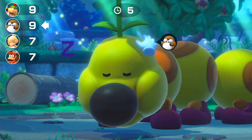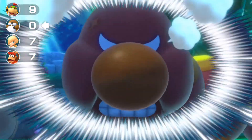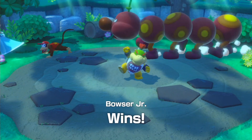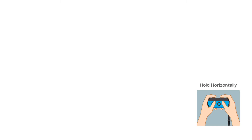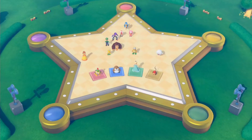Because if you wake Wiggler up, you'll lose instantly. As you can see for that points count from Monty Mole, he doesn't have any points right now. Let's hold the Joy-Con horizontally again and see the actual final results in King Bob-omb's Powderkeak Mine.